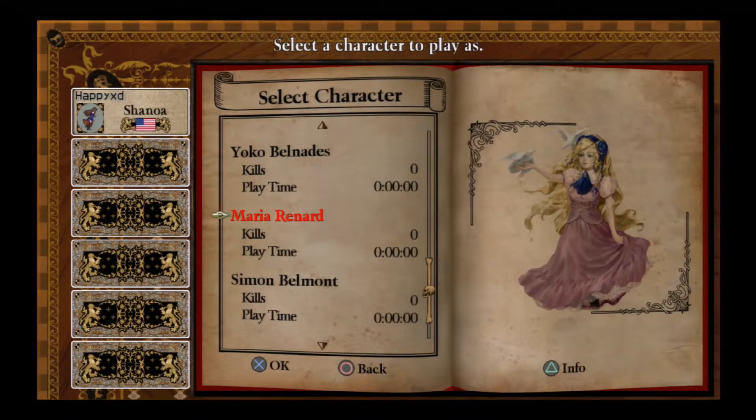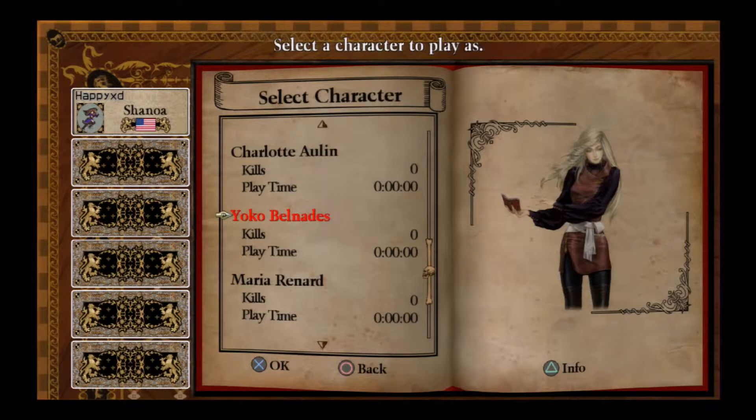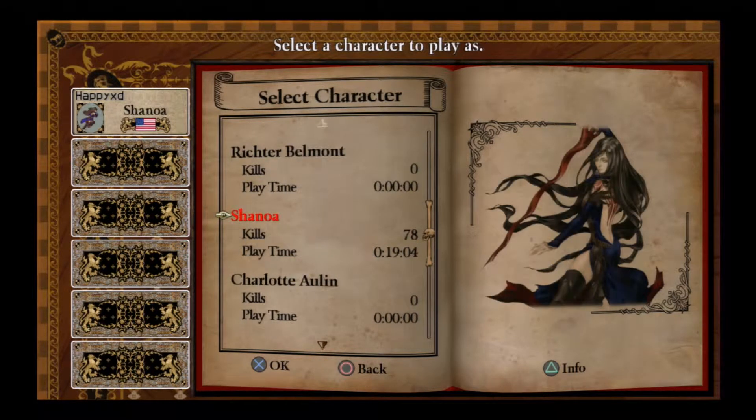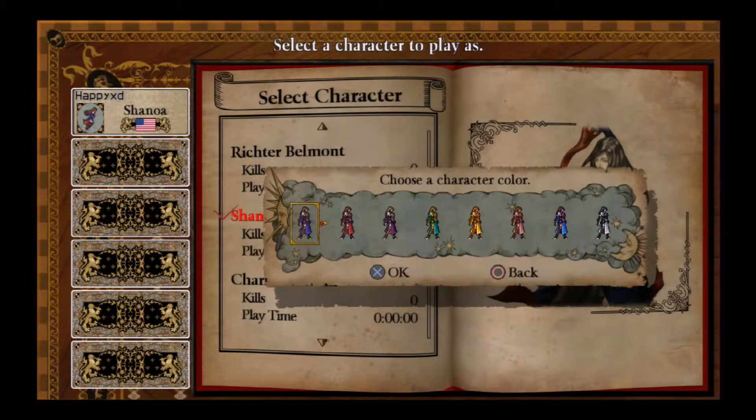I have no idea why they put Maria in here. Yoko — never heard of her, or him. I'm not even sure anymore. And Charlotte — she's one of my favorites as well. But since I'm starting with her, I'm just going to play as her and show some of the gameplay. And the character colors — they're really really small. Let's pick her.